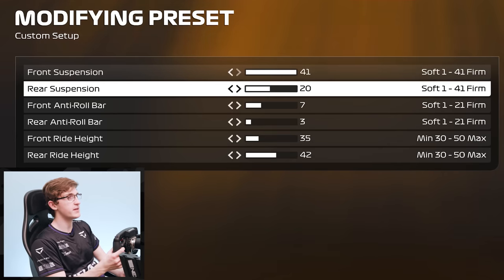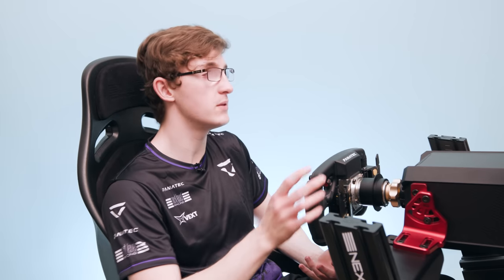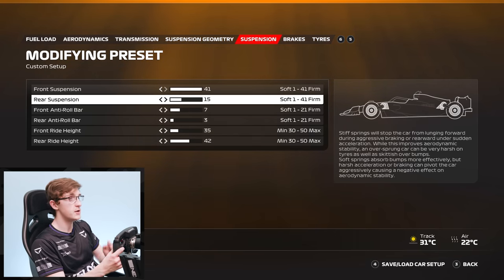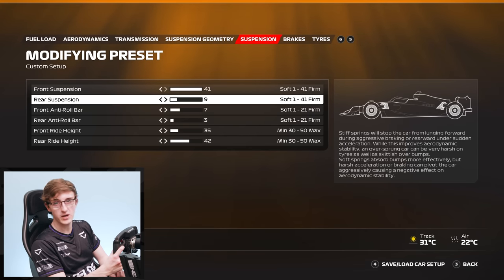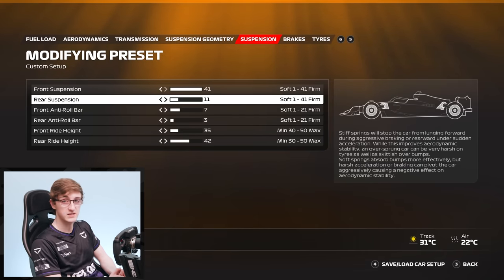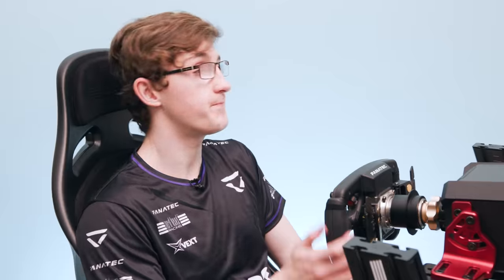Generally speaking you can run quite stiff on the front at the moment in this game. Rear suspension can also be run quite stiff, but is a little more preferential. You can make the car extremely stable by softening the rear suspension, letting the front axle do the heavy turning at high speed while the rear picks up mechanical grip at low speed. Alternatively, raising that rear suspension is track dependent — useful if you've got lots of high speed corners, but be careful as too high on the rear can cause you to suddenly break grip, especially on traction-dependent circuits.